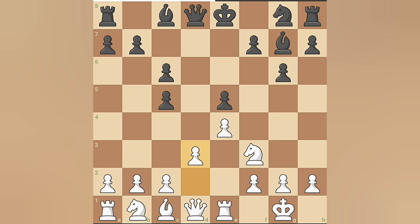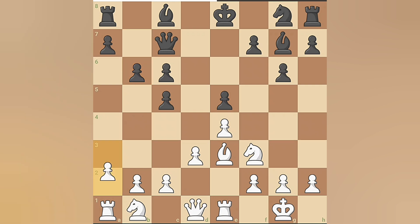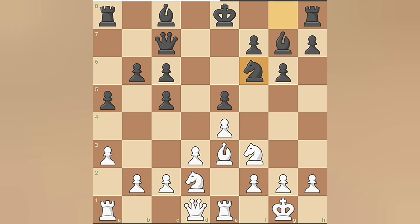Magnus continues his development with queen to c7, and Hikaru follows up with bishop to e3. Magnus looks to expand on the queenside by playing b6. Hikaru responds with a3, and Magnus pushes a5 to gain space. Both players develop their knights, and Hikaru advances his b-pawn to b4.